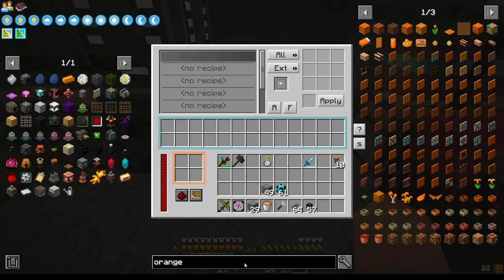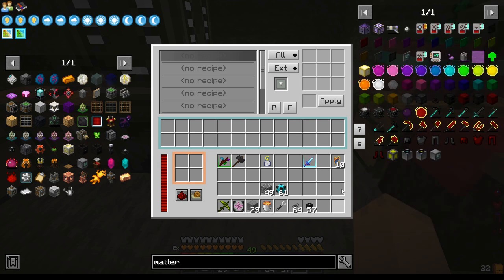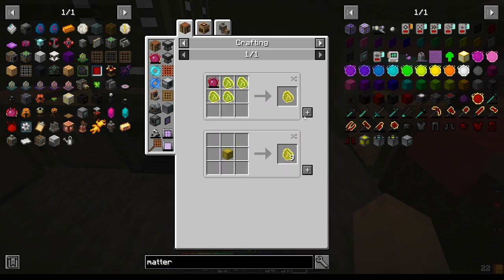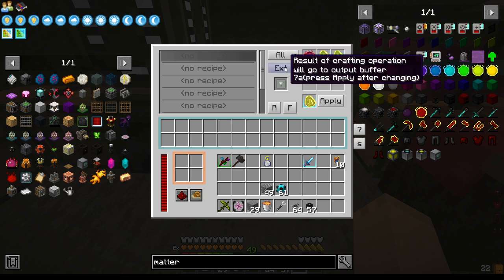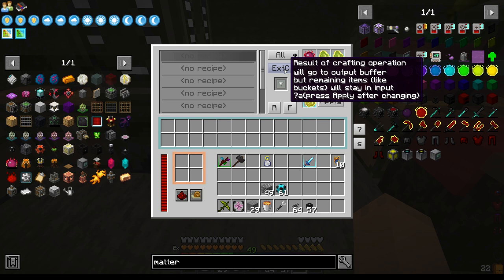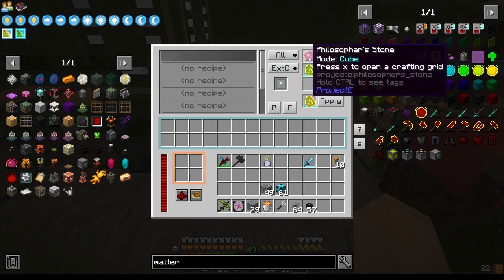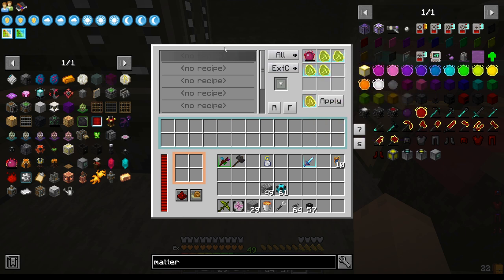In here, we can say orange, or we can type matter, or fuel — we want the fuel. We want to change this from Exert to Exert C, which means the Philosopher's Stone will stay in here when it makes the yellow fuel. So we can click Apply to make this yellow fuel.